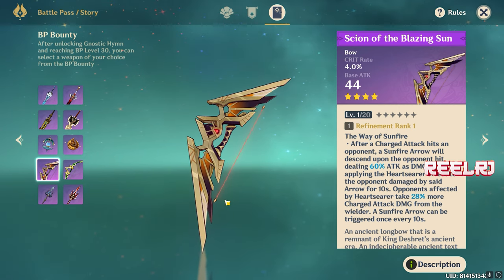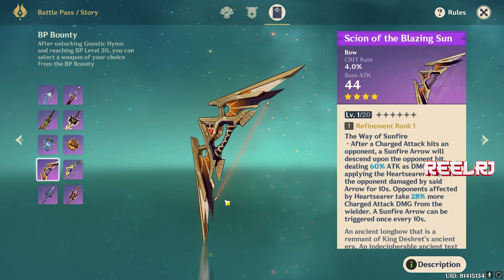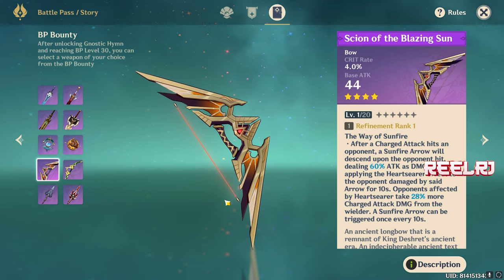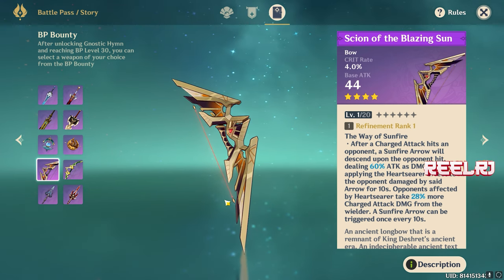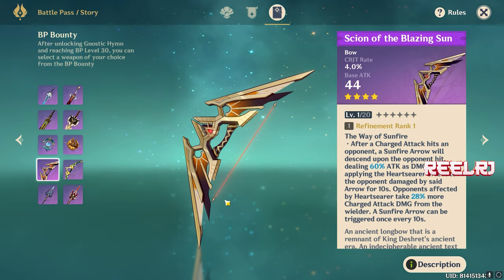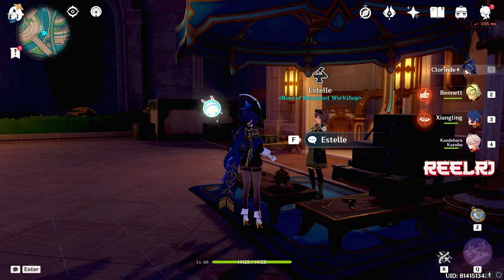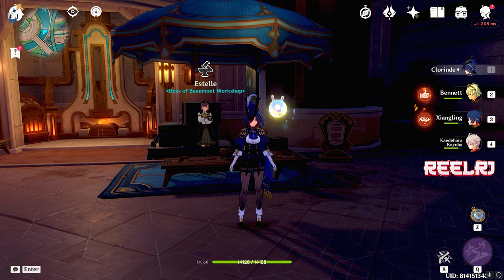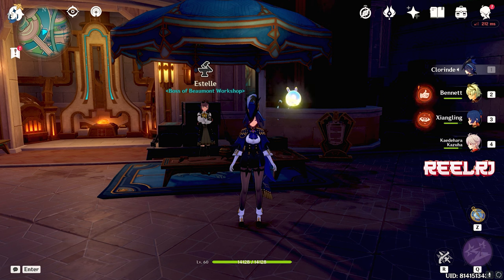You have to play actively on the field with Sigewinne to get the maximum out of this weapon. So if you want Sigewinne as a DPS or sub-DPS, Sign of the Blazing Sun is going to be very good. To recap the list: number five is Moon's Moon, number four is End of the Line, number three is Ranging Gauge, number two is Song of Stillness, and number one is Sign of the Blazing Sun.